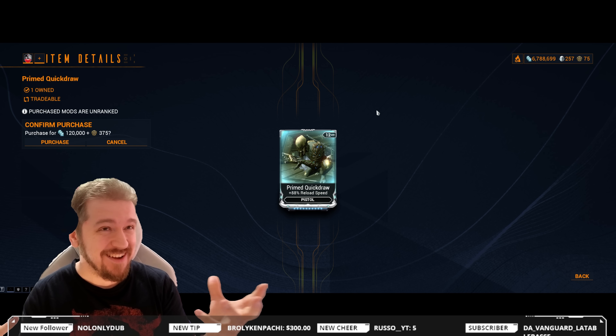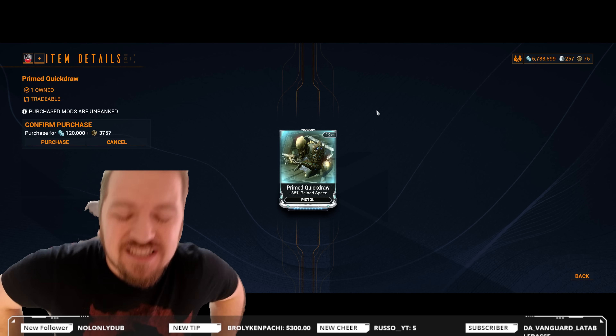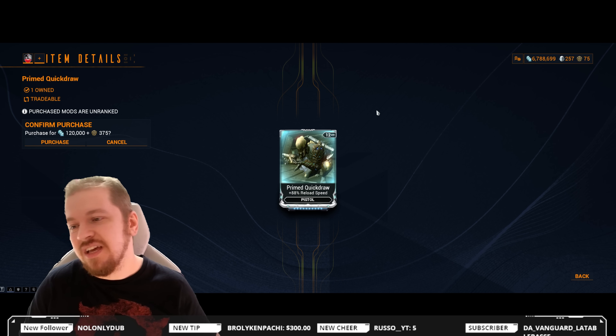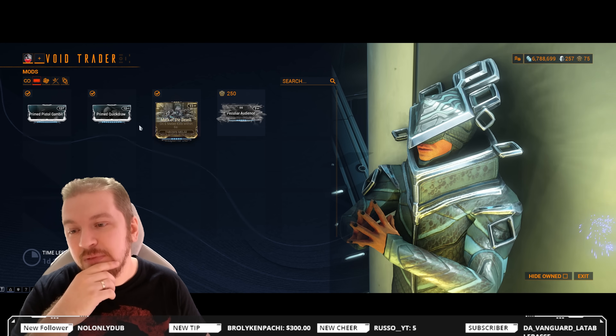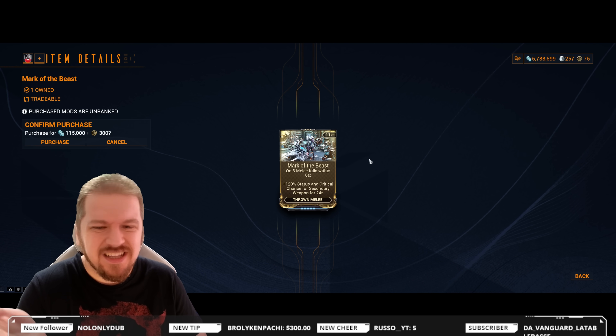Prime Quick Draw — 88% reload speed, and this is highly situational depending on the weapon. I wouldn't call it a priority one; I would give it a priority two. If you've got the ducats, pick this one up as well.